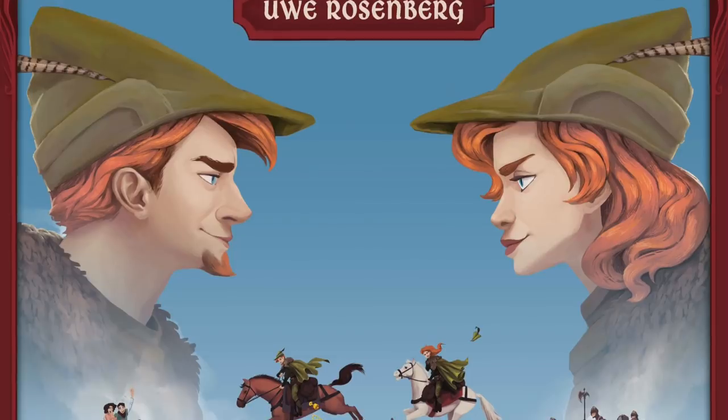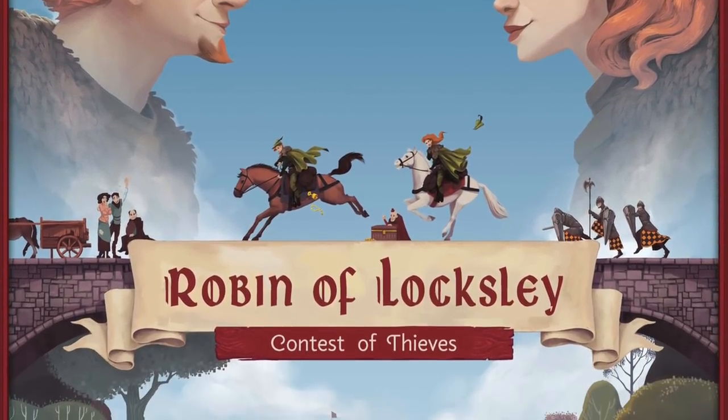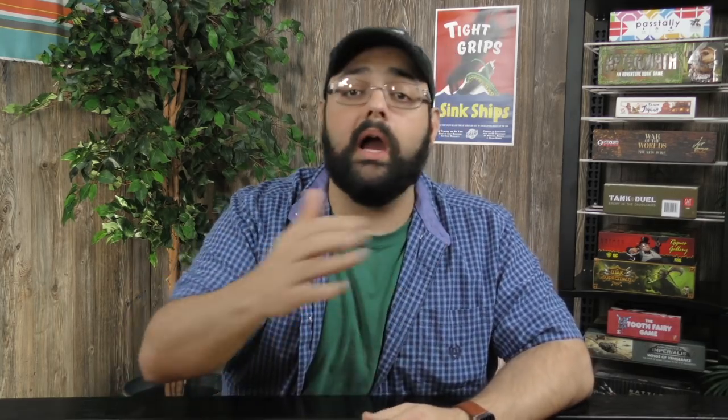This is from Uwe Rosenberg, reprinting by Rio Grande Games. It's a two-player only game in which the two players are going to be collecting tiles, collecting goods they're stealing basically from Nottingham, and then using them to advance along a track on the outside of the board. This track is modular, so each step, each requirement will be randomly placed at the beginning of the game.